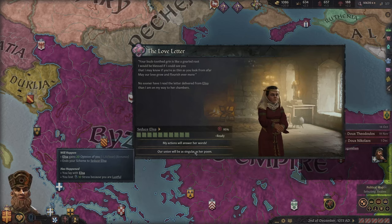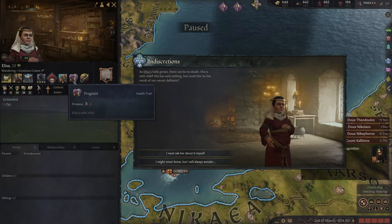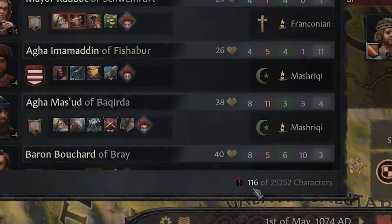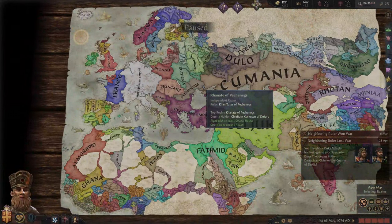Apparently in the world of CK3, if someone doesn't like you and you're trying to romance them, just give them a gift of cash — it'll make it work out. Our union will be as singular as her poem. We were fortunate enough for our poetry session to bear fruit in the form of a child. Our hard work is starting to pay off — we're at 116 out of 25,000 characters being dwarf. Did you enjoy this sort of different kind of playthrough where we don't focus on trying to achieve a game goal within the scope of the actual game mechanics, but rather come up with our own wacky way to quote-unquote win?